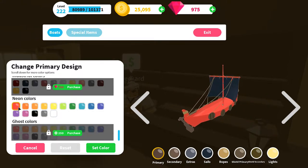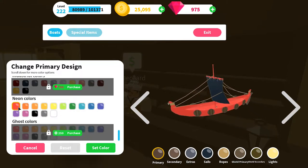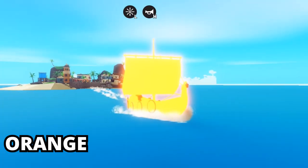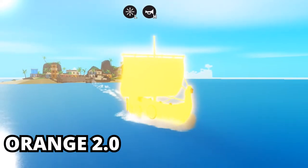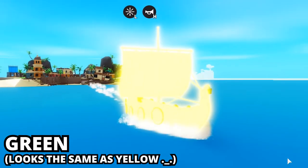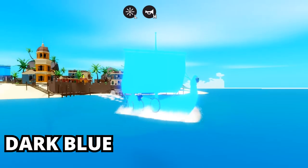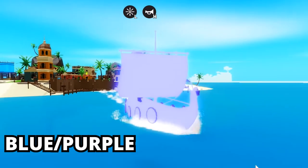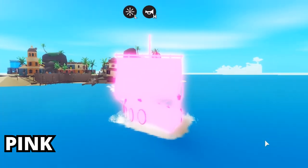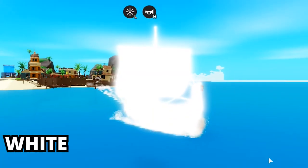The difference between the normal colors and the neon colors is of course that they are neon. You can't see it in the preview but in game they will be neon. There are the following colors: red, orange, another orange, dark yellow, yellow, green, dark green, blue, dark blue, a mix between blue and purple, purple, pink, black, gray, and white.